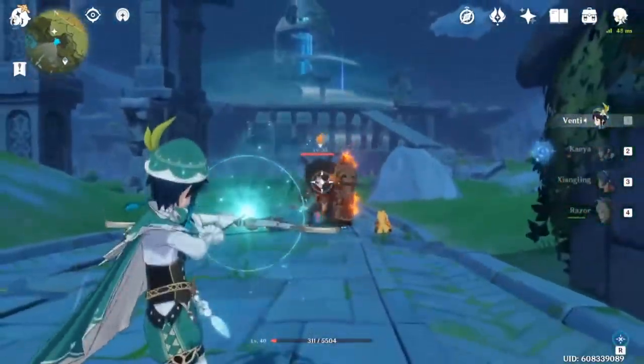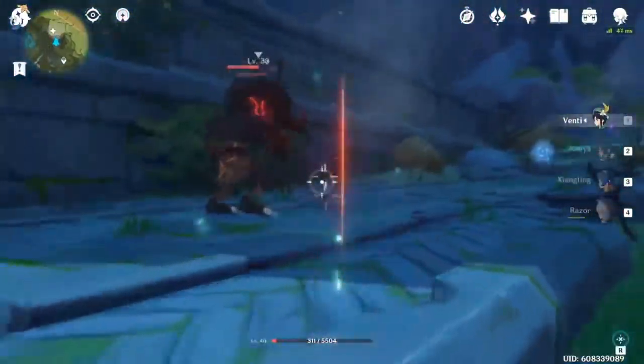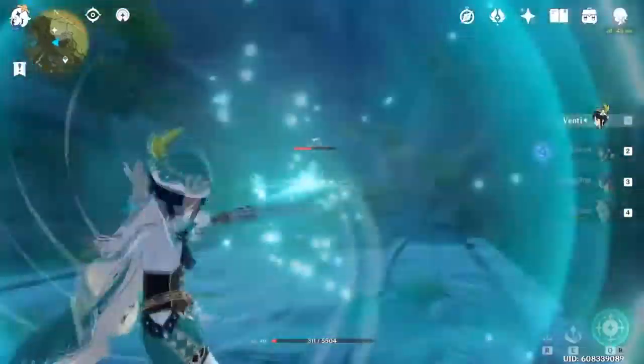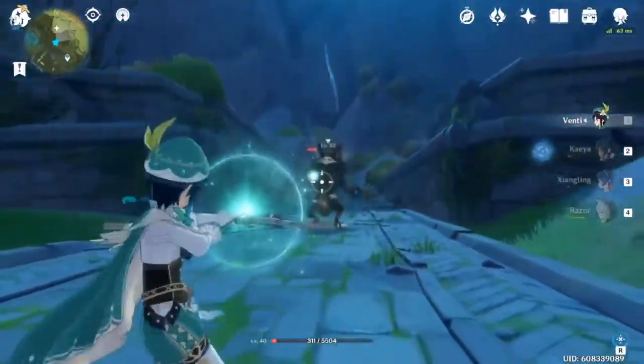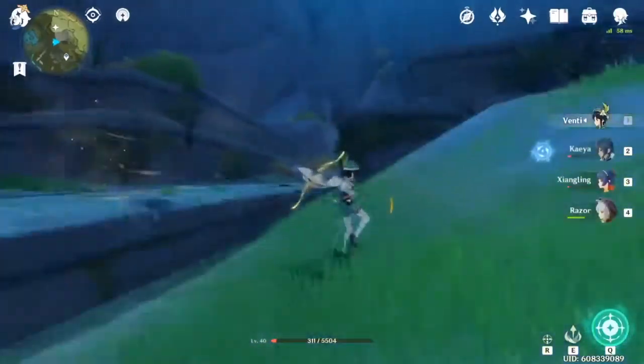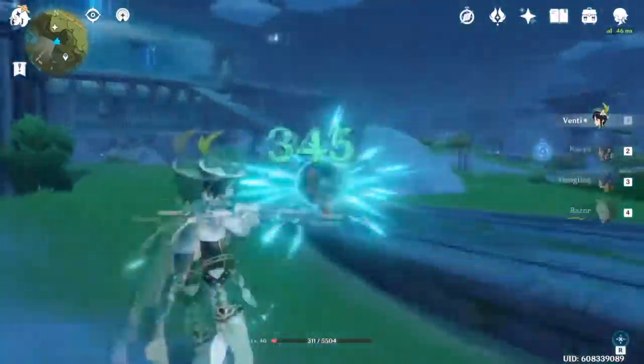If you're not familiar with what kiting is: at its simplest form, you use a ranged character like Fischl or Amber, hit melee enemies, and then run away. You try to stay out of their auto-attack range — like where they can swing their hammer — and you just keep hitting them, dashing back, hitting them, dashing back. Your goal is to stay in an area where they can't hit you but you can hit them.